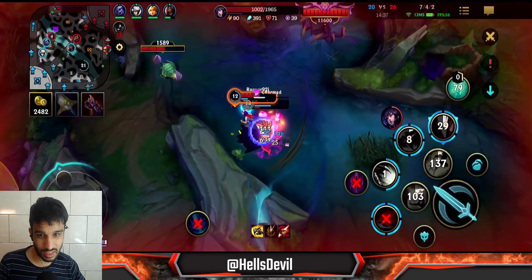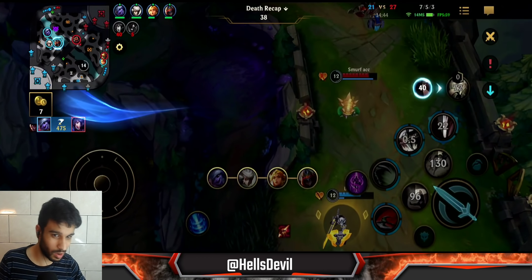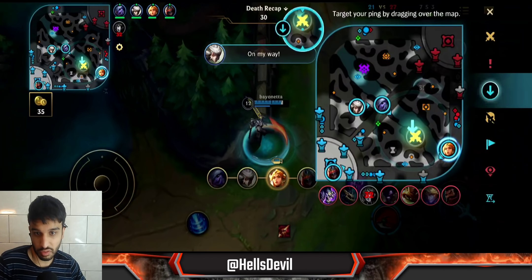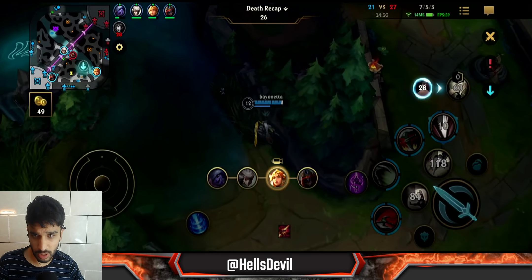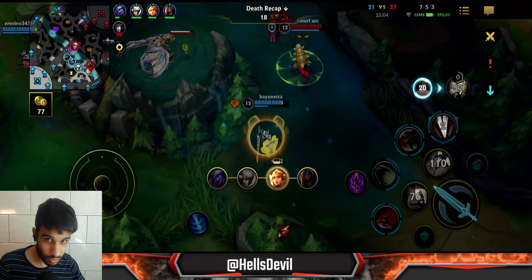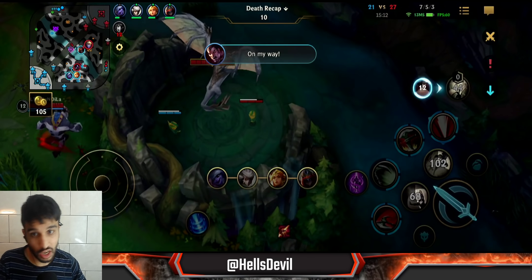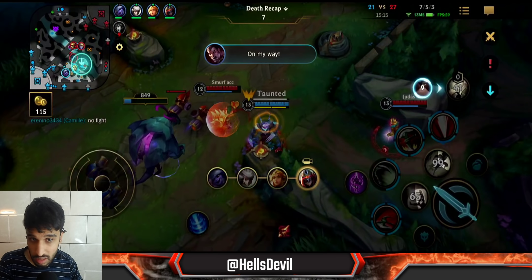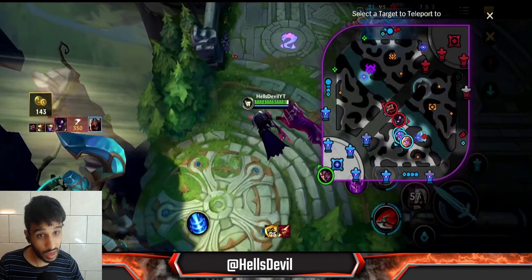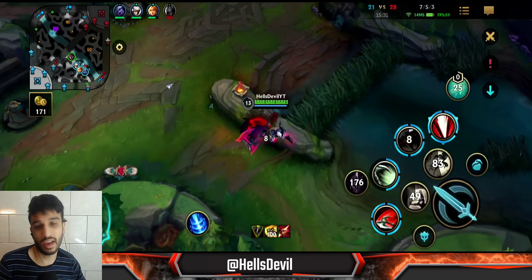I'm pretty screwed here — that stasis enchant saved her. Did you see that? If she didn't use stasis I would have killed both of them. A little tip: when you have Dead Man's Plate fully stacked it gives you 50 bonus movement speed. Besides catching enemies, that bonus speed gives you more potential to dodge enemy abilities — you're faster so it's easier to dodge. Against Ahri, utilize it to dodge her charm. Against Ezreal, dodge his skill shots. Utilize that bonus movement speed to dodge enemy abilities as well.